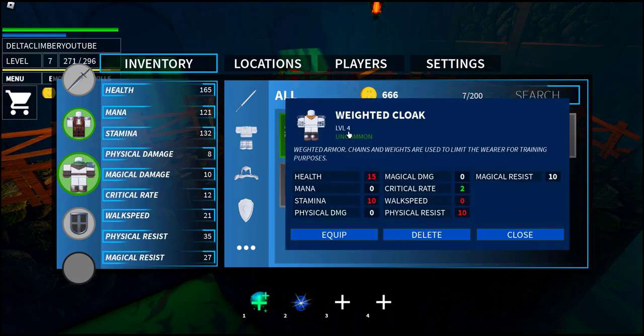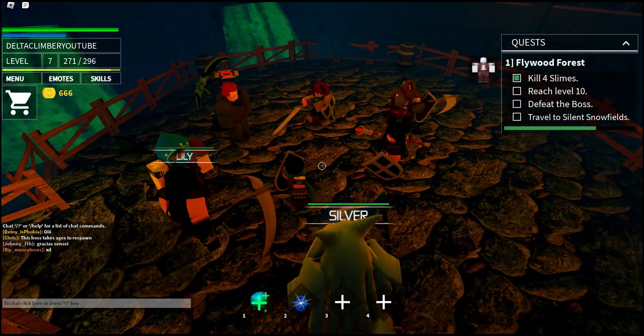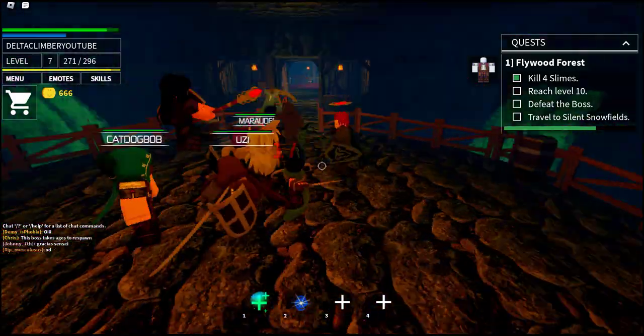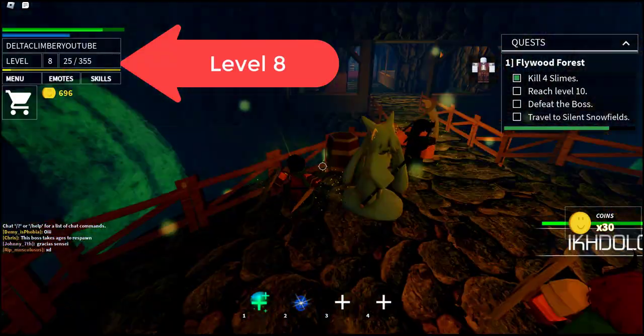There's the weighted cloak — I'm going to equip it. Looks like the rogue armor is better, so I'll keep it on. He goes by so quickly, I've got to get out here in the middle with him if I want to get any experience. Level 8 already!